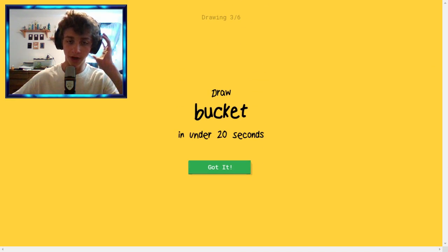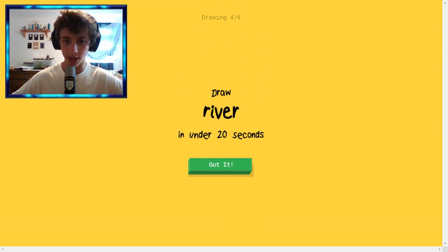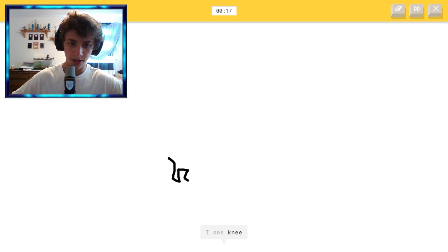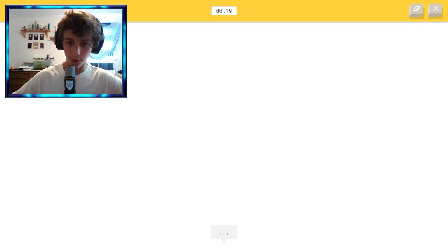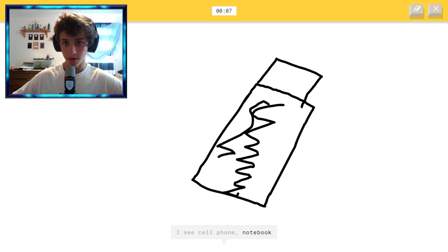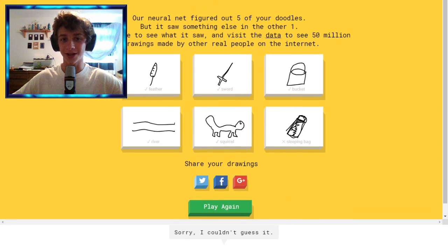Alright, a bucket. I can do a bucket. There we go, I got my bucket. And now a river. I don't know — this? Yes! There we go, that's all I need. Squirrel. I'm gonna do like its tiny legs, and then its big bushy tail. Come on. How do you not know that's a squirrel? That is so a squirrel. A sleeping bag again? What do you mean? I already guessed this one correctly. I'm too good for this AI. Dang it. What do you mean — I got it last time. What the heck is happening?